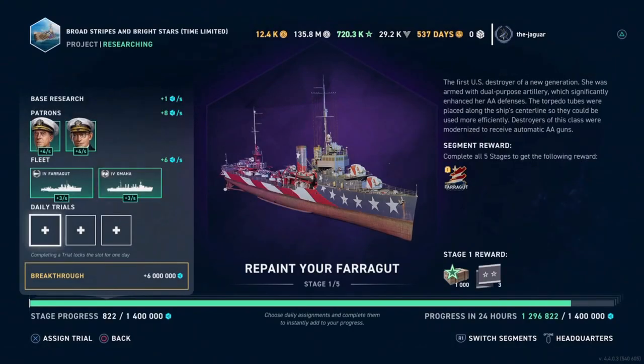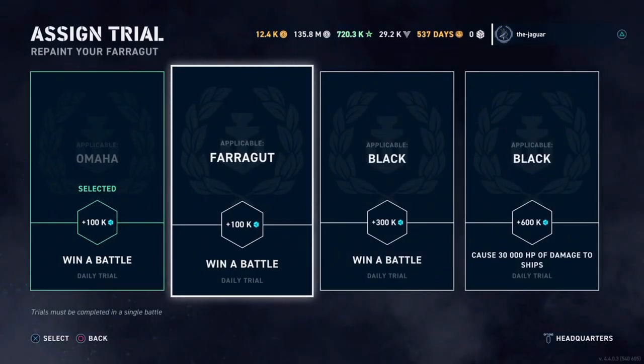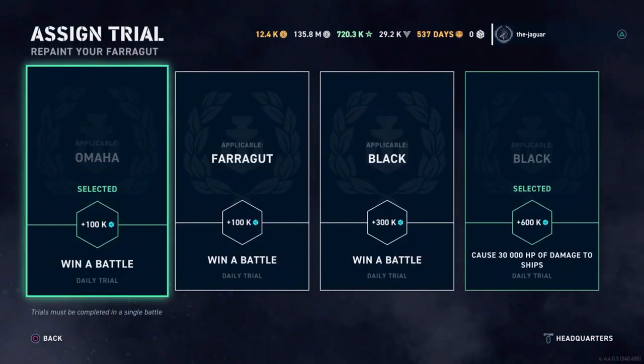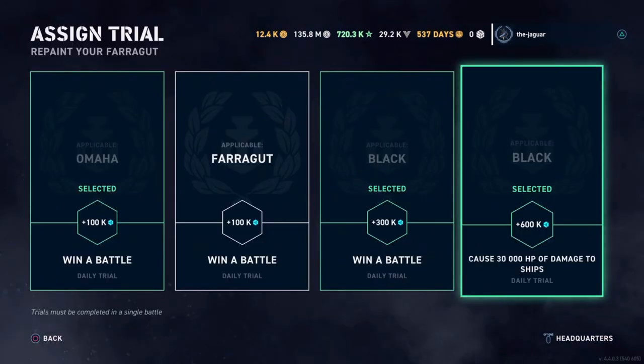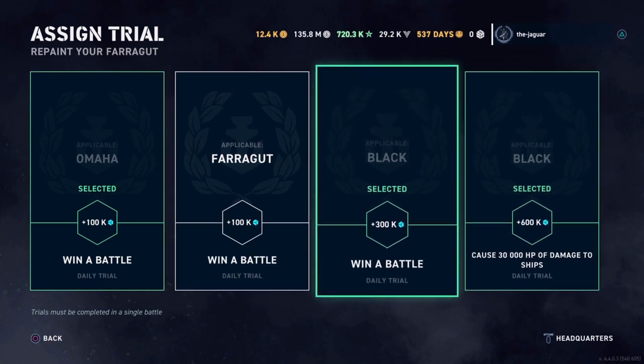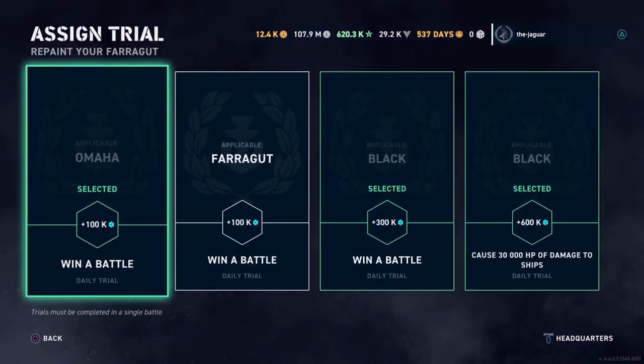With all the commanders and ships selected, I can almost get through one stage in this segment. I'm going to go ahead and select the Black as well — when you win a battle in the Black and cause over 30,000 HP damage to ships, that will also increase progress. This is kind of new and pretty cool — since I have the Black, why not.